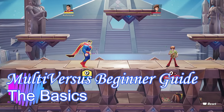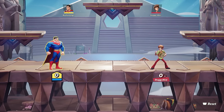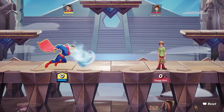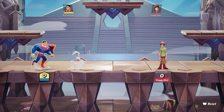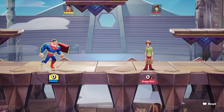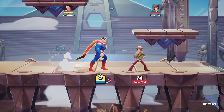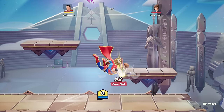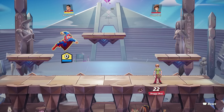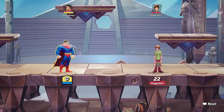Starting with the absolute basics: the buttons. The game has two core attack buttons — your regular attack and your special attack. With both buttons you can do a regular attack, forward attack, down attack, and up attack. Same for specials: regular special, forward special, down special, and up special. These inputs also apply in the air — neutral, down, side, and up attacks, as well as the same for specials.